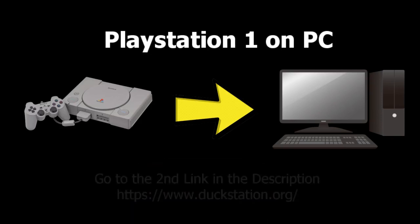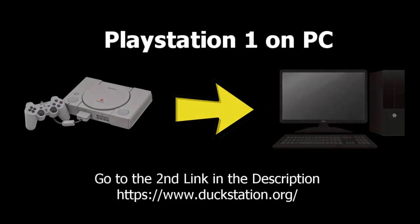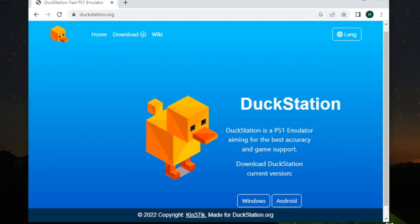Go to the second link in the description and download the emulator. You can find the link in the description below, which will take you to the official DuckStation emulator website. Download the emulator for Windows by clicking on Download Windows X64 Release Zip.